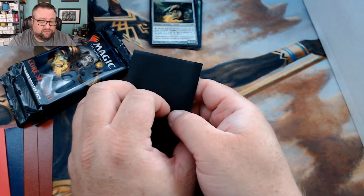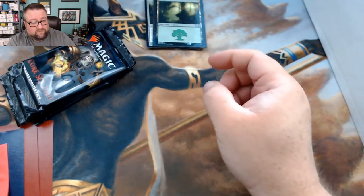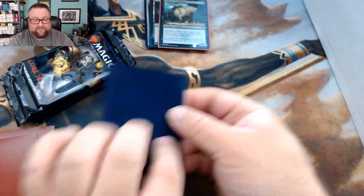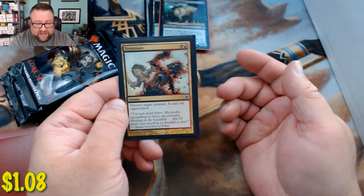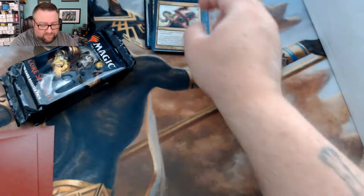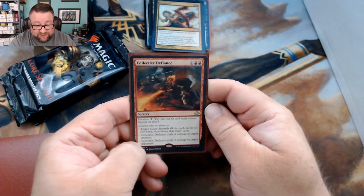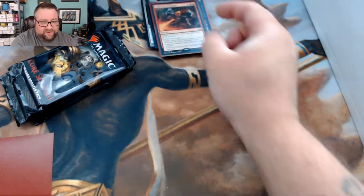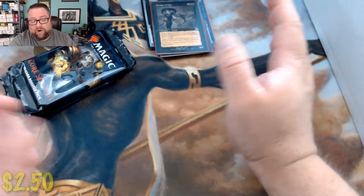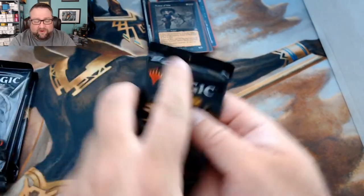Adam's foil basic is an M15 Forest. His random foil is Debtor's Transport from the recent Ravnica set. His common or uncommon is Terminate — I'm pretty sure that's still over a buck, but I'll double-check. First rare is Collective Defiance — I really loved those escalate spells. Second rare is Avatar of Woe — not where it used to be price-wise, but still a good card.